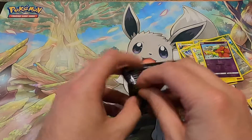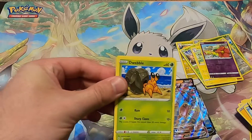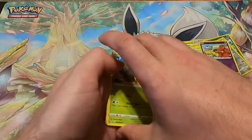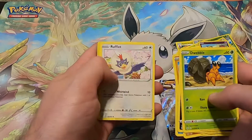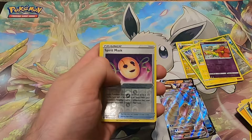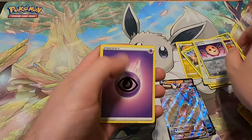Do we get some last pack magic? Sylveon — maybe? But we won't know until we get it going. With a Spirit Mask and a Slacking — all right, so there we go.